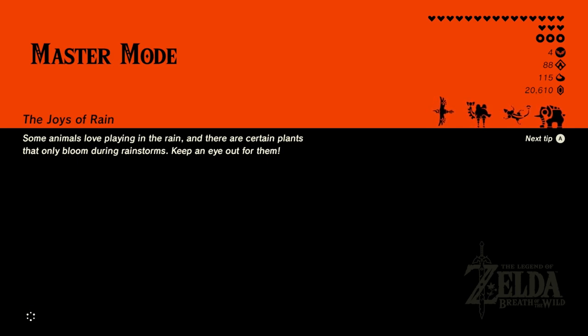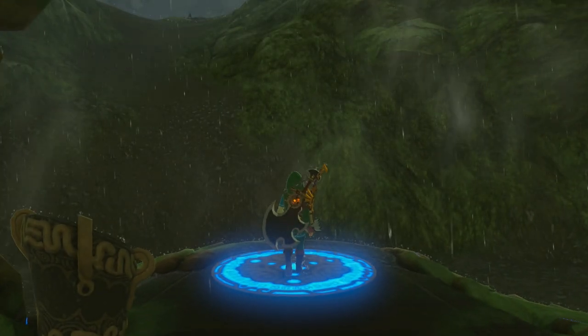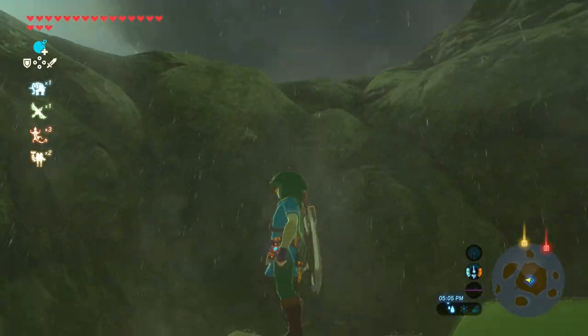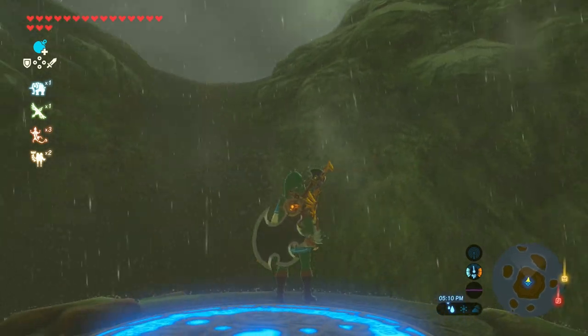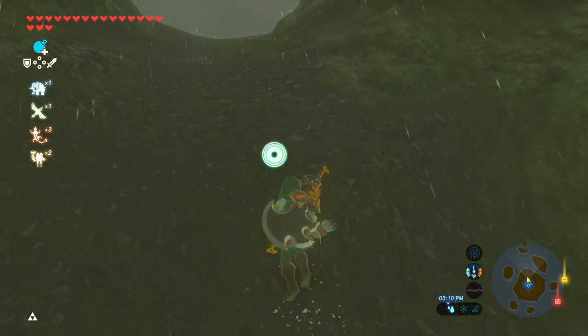I wish in master mode, in shrines like this that are very basic and not long — there's not that much of a challenge — they should at least add some enemies in master mode. Maybe not in normal mode, but in master mode put some enemies in the shrines or something. It's kind of boring when I'm never fighting.